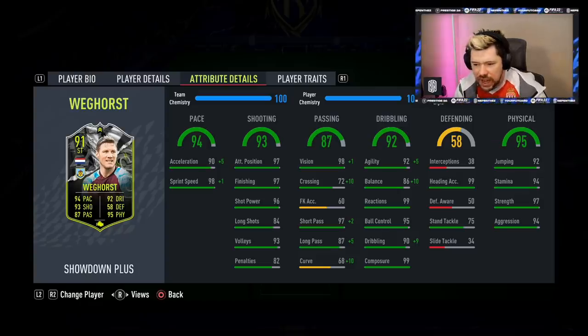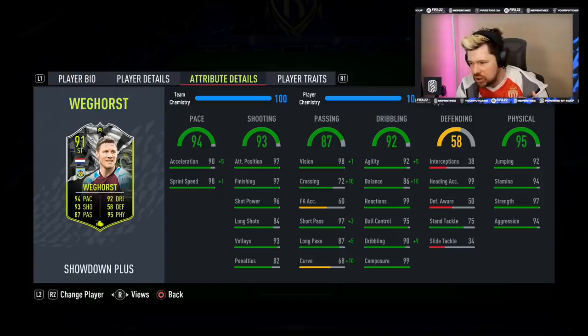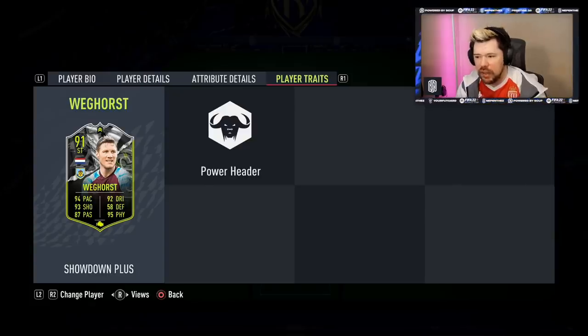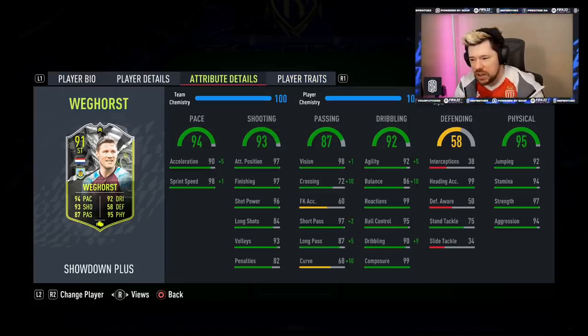Wekhorst has had the plus two major upgrade and we've applied an engine to him instead of the hawk we had before. He's coming in with 95 acceleration and 99 sprint speed, banging dribbling stats with 97 agility, 96 balance, and basically 99 everywhere else. Insane physicals, four star four star, and the power header trait. We're going to play some champs games with him and find out if this upgrade has made him any better.